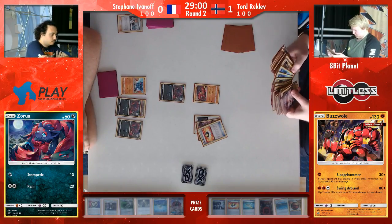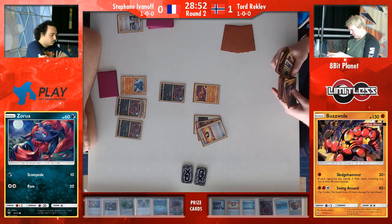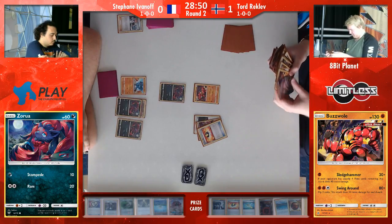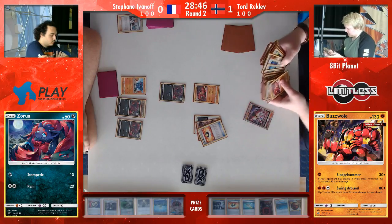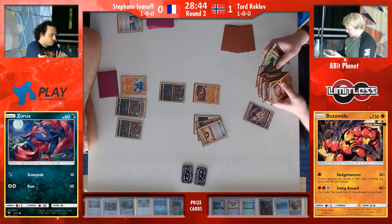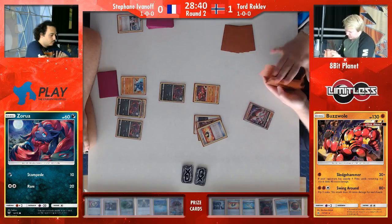Even an energy and a Guzma gets rid of that DCE straight away and it's really, really tough for Stefan here. Even when he makes the correct plays, they just seem to be completely shut down by Tord. Yeah, but I think you need as many Zoroarks as you can grab — because now the first Zorua will get knocked out, then you have two Zoroarks left. It's kind of unlikely that Tord will be able to Guzma all of them.